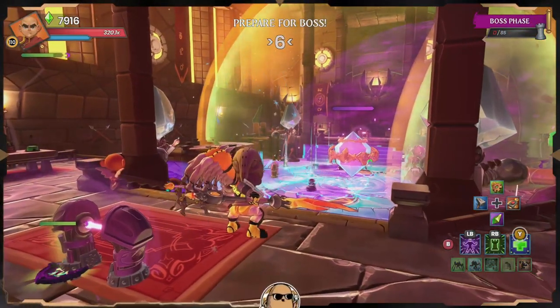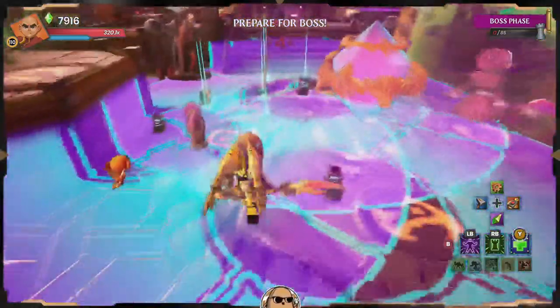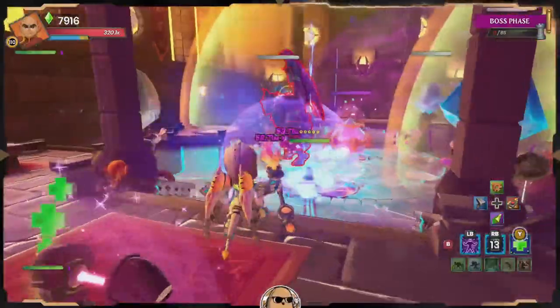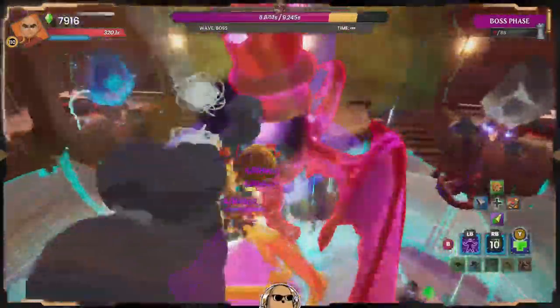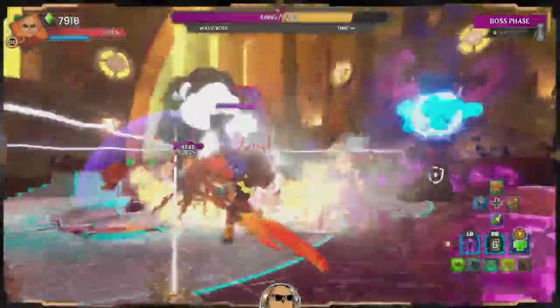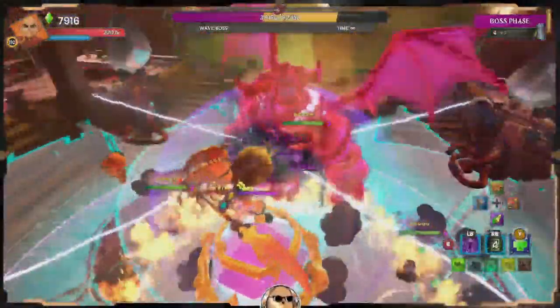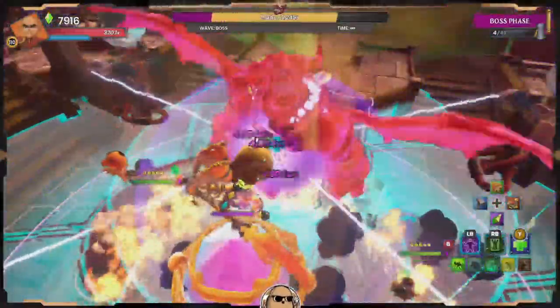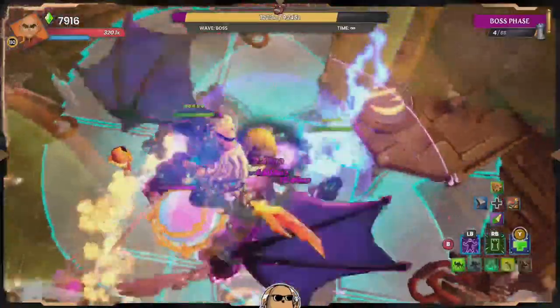We made it to the Demon Lord. We're going to come over here and drop our buff bubble on our traps, then barrel stuff him with our weapon, making sure all our projectiles are hitting. We go ahead and stun him — the Sunder Armor is working him down. The Demon Lord didn't stand a chance!